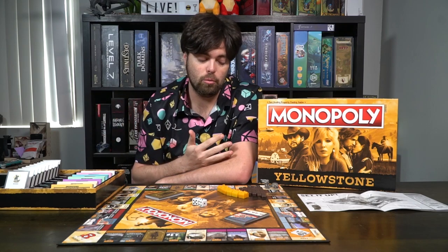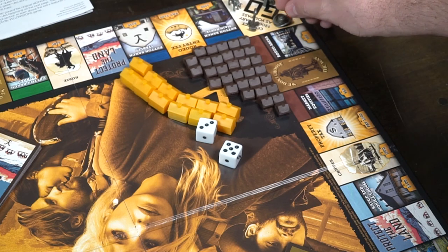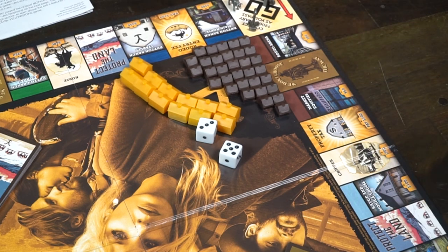After that you're basically ready to go. Make sure you choose one player as the banker who distributes all the funds, helps get all the properties out, and basically has control of the whole box. Like many Monopoly games, this plays similarly. There are name changes for each of the different locations on the board that represent the different monopolies and deeds you'll be acquiring as you play.